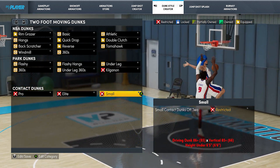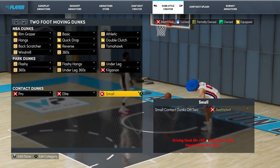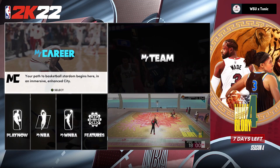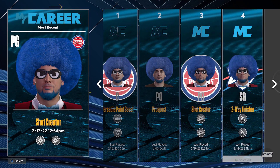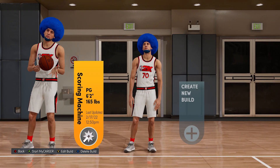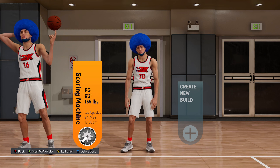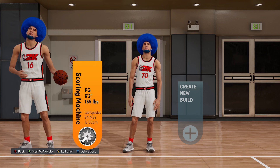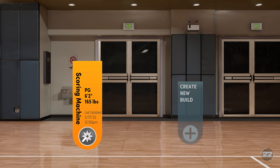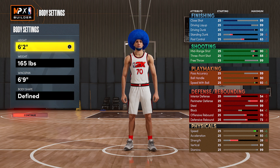You need 85 vertical and 86 driving dunk to get small contact dunks. The reason you don't see small guards doing these often is nobody is making their small point guard with a high driving dunk in NBA 2K22 Next Gen. They might get a 65 or even 74 for the silver limitless quick drop off one, but you don't see 6'1", 6'2", 6'3" point guards going crazy with dunks. Everyone makes the meta point guards — the 5'9", 5'10", smaller 6-footers — and they don't have high driving dunks.